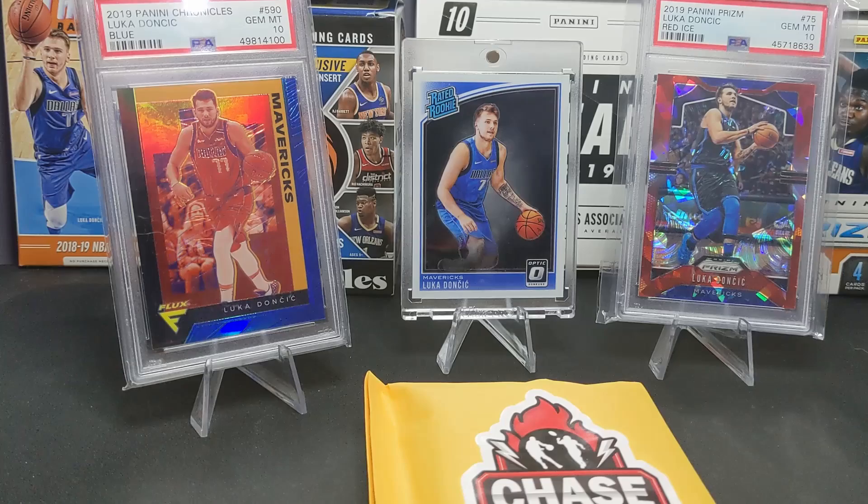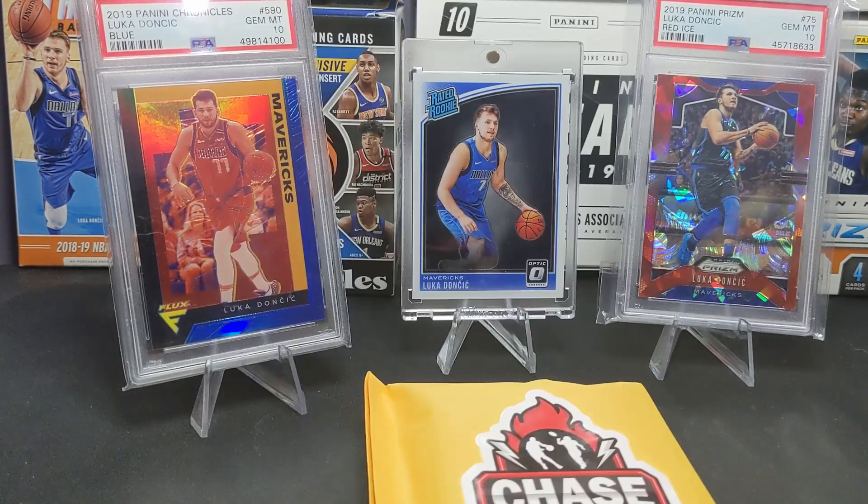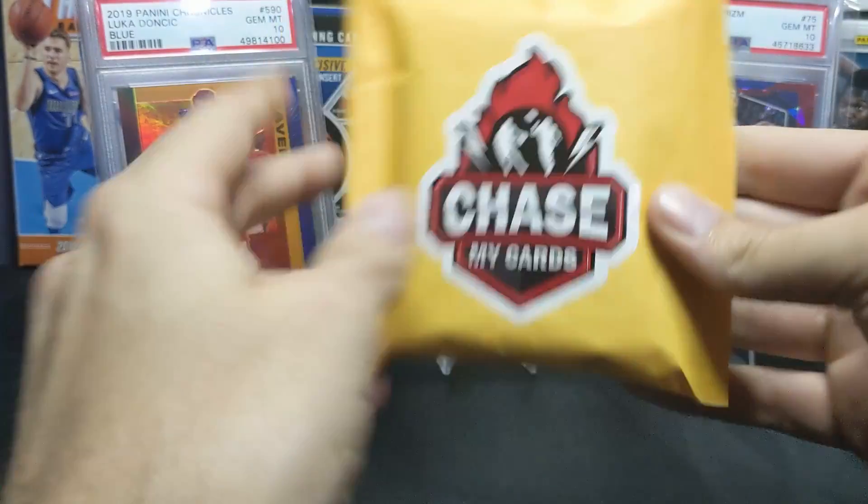Tons of color — just some absolutely crazy stuff, so I couldn't help myself. This one, the guarantees that you get: 14 color vets, three base rookies, one color rookie, two numbered fast break cards, and then one auto. So without further ado, let's get into this one.